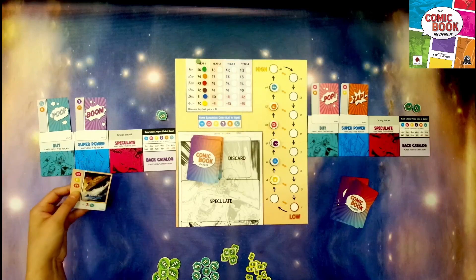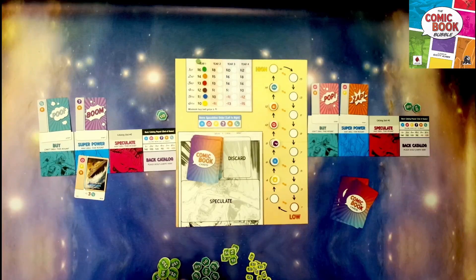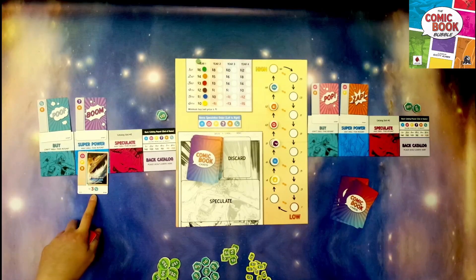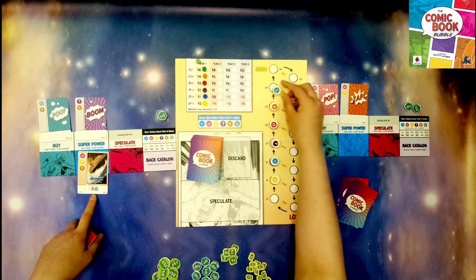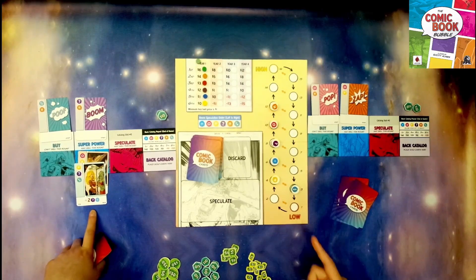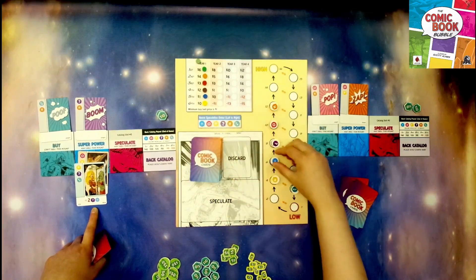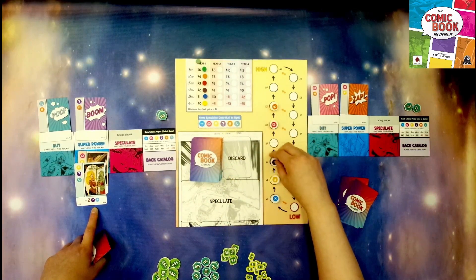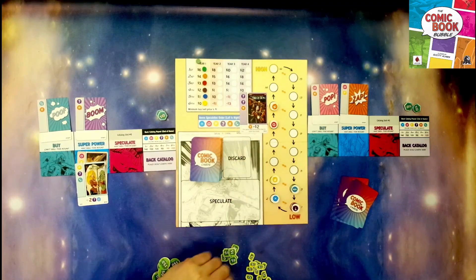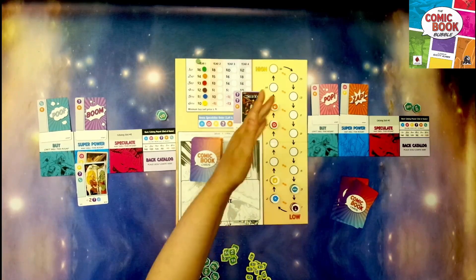All of these cards have a symbol at the bottom that activates a super power. This one means that symbol moves minus three spaces — you can never place them on top — so it would go one, two, three. It covers two different symbols, always starting from left to right. For the rest of this round, anyone that sells anything dealing with that symbol would make two more dollars. So right now it's worth 12 but for the round it'll be worth 14.